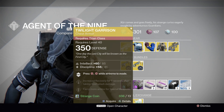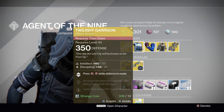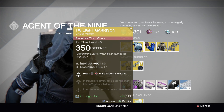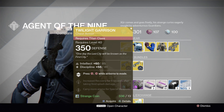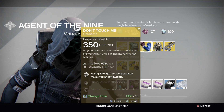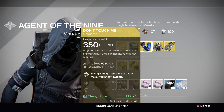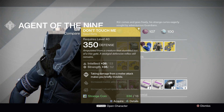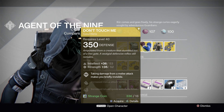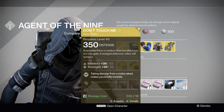For your Titans, you've got the Twilight Garrison with an Intellect and Discipline roll. This is the one that's going to give you that airborne evade just by pressing the circle twice — very, very fun exotic to use. If you don't already have one, highly recommend picking this up. For your Hunters, you get the Don't Touch Me's with the Intellect and Strength roll. This is the exotic where taking damage from a melee attack makes you briefly go invisible. Very, very useful for running the very beginning of Crota's End. Not so much anywhere else in the game — you could definitely do without these.